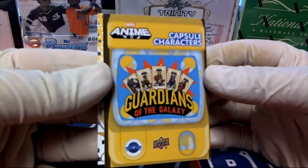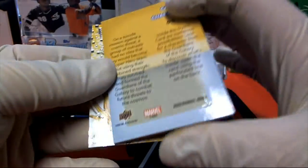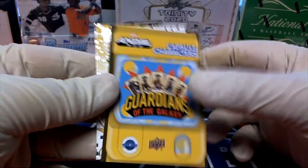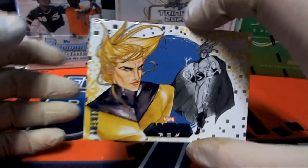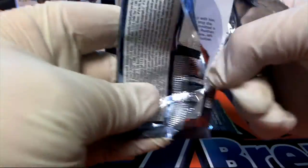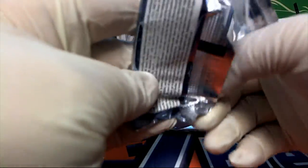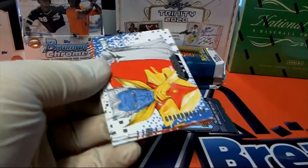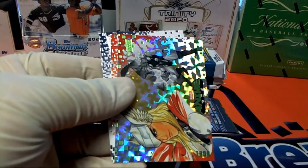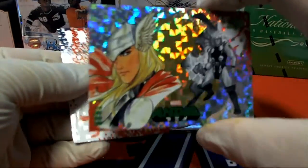Oh Joey got a capsule card — nice man! Capsule card right there, characters Guardians of the Galaxy. Tree right there. Grand Master Cyclops, nice — Thor right there. All right, very good.